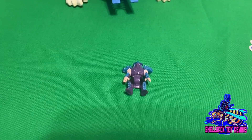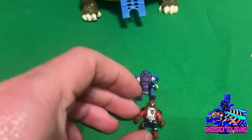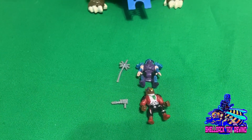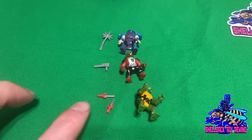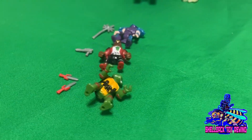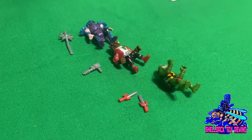This playset came with three figures. We've got Shredder here, along with his super tiny spiky staff thing. Then of course we've got Bebop and his drill gun. And last but not least, the best turtle of them all, Rafael, with his two sai. Hopefully you don't drop any of those weapons down on the carpet or anywhere, because they are pretty small.